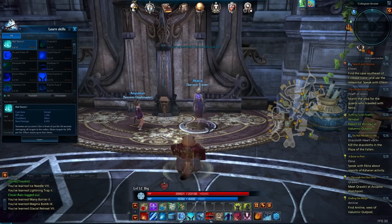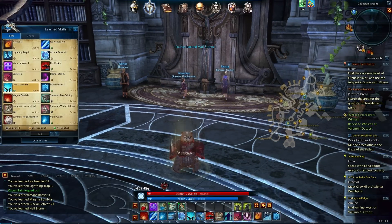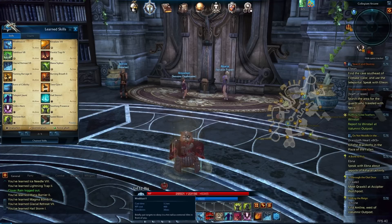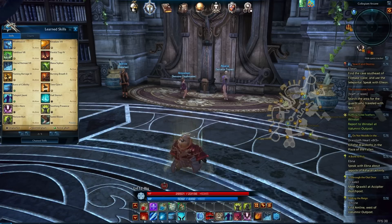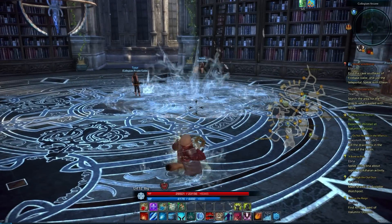Hailstorm is something really interesting that I have not gotten before, so we're going to go ahead and learn that one. If we look at Hailstorm, it's instant cast, costs 1,200 mana, 26 second cooldown, and pretty decent base damage. Slows targets by 10% per hit. I'm going to remove Mind Blast and put Arcane Pulse in position 7 since I'm not going to use it that often. And that is our Hailstorm.